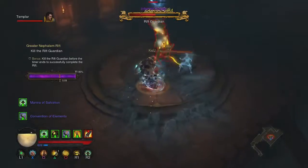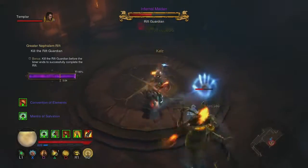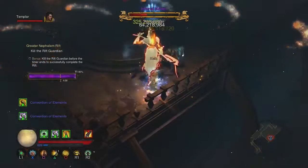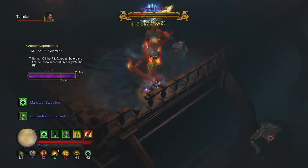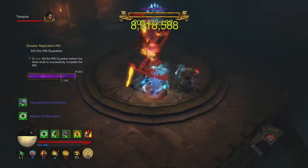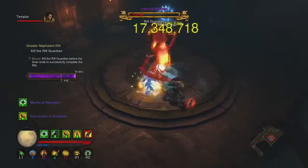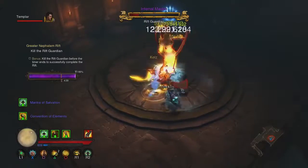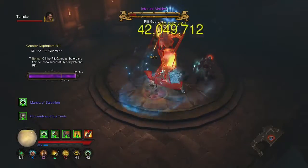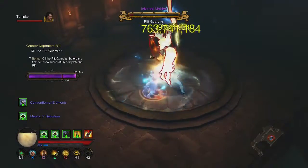By using mantra of salvation you click that on and it gives you a lot of damage mitigation on top of what you already get from dashing strike. I used to hate fighting guardians with a wizard, but with a monk it's great because you can just go straight up and punch the crap out of them. I'm already hitting up into the billions and I know this is quite a weak build compared to what I can get, so I have no doubt I'll be hitting two to three billion quite soon.